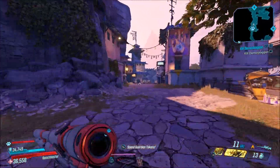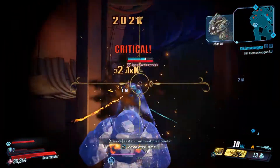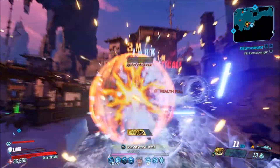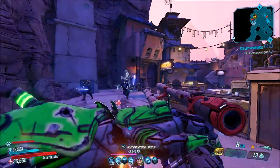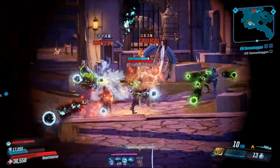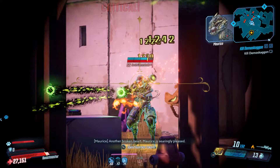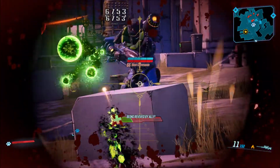This weapon seems to be really good, and if you combine it with a good anointment and put it in a good build, it can really put in some work for you. It's also a very easy weapon to get your hands on — all you have to do is take out 100 of those little hearts. You can basically farm it until you get an anointment you want. Just make sure you get your hands on it before the Broken Hearts Day event ends, because then you'll have to wait a full year before you can get it again. That's all I have in this video — feel free to leave a like, comment, and subscribe if you enjoyed. Thank you guys for all the support, and I'll see you on the next one.